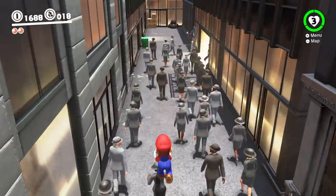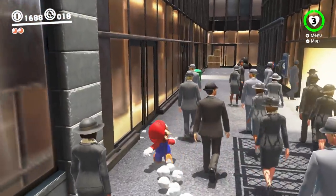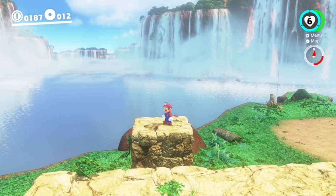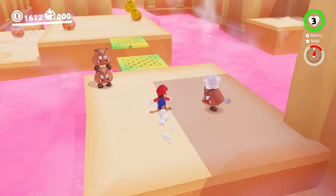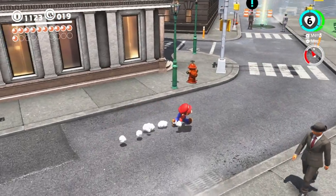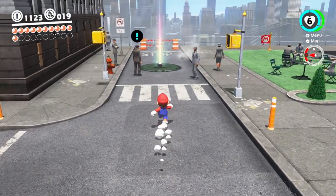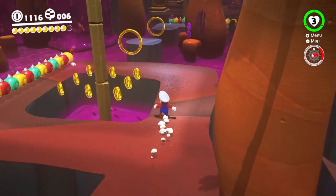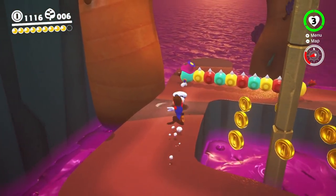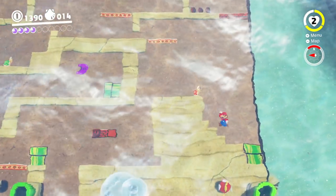Stepping back and looking at the big picture, there's a lot of variety in the game — from a prehistoric island, to a paradise built from sugar and sweets, to New Donk City itself. The amount of unique assets created for this game is really impressive. If Mario Sunshine was criticized for its repetitive island locations, Mario Odyssey goes far in the other direction, and that includes two dimensions.